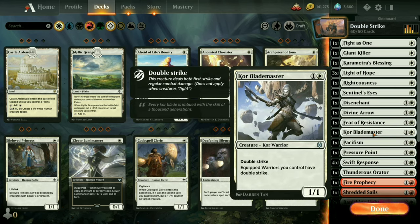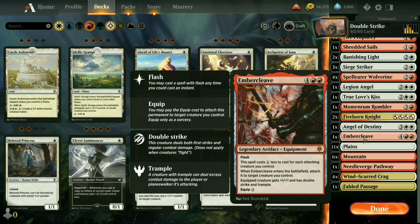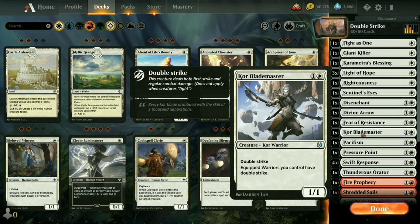One copy of Coreblade Master — he's got double strike himself, and any equipped warriors we control will also get double strike. So if we get Embercleave down later, that's going to be nice — not that they need double strike additionally. Having double double strike doesn't do anything; there's no triple strike, at least not yet. But maybe we should give Wizards of the Coast some ideas — okay, there you go Wizards, triple strike, get working on it for the next release!